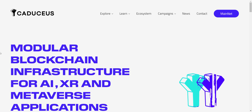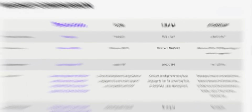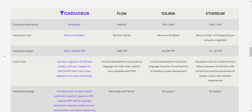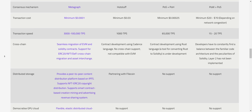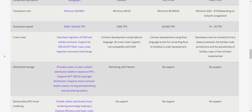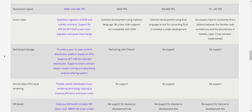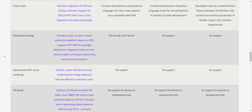Caduceus is a modular blockchain infrastructure for AI, XR, and metaverse applications. Caduceus uses a metagraph consensus mechanism. Transaction cost on this blockchain is $0.0001, which is very low compared to other blockchains like Flow, Solana, or Ethereum. It also offers super fast transaction speed of up to 100,000 TPS.